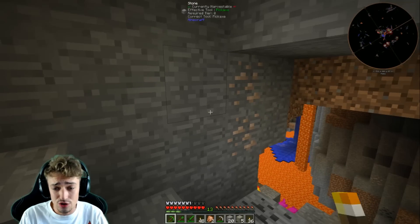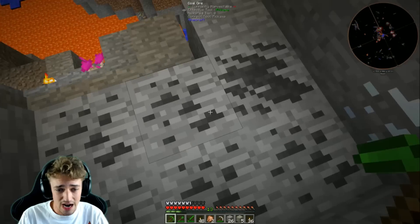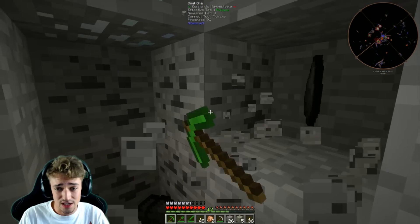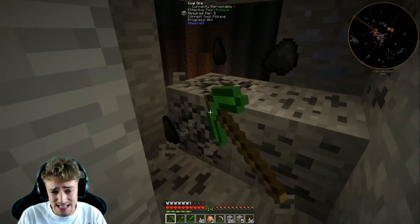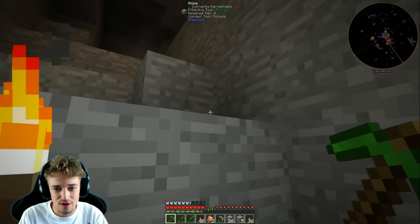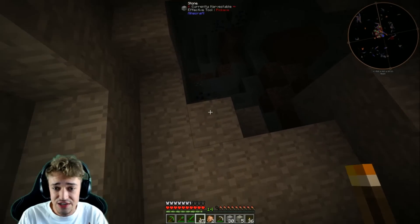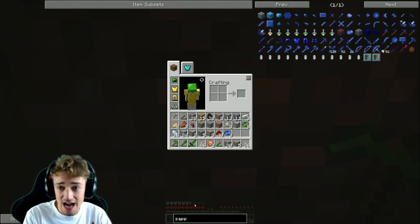Holy crap this is a huge cave system. I can't even pass up this iron right now because it's such a good material to have a bunch of. Dense coal too — we get some more coal, which we're gonna need anyway for the turtle since it runs on coal. We might as well pick it up now. I don't even know where to go from here — this is a giant cave. I think this is one of the biggest cave systems I've ever stumbled upon especially in FTB. Oh — sapphire! I'm pretty sure sapphire makes tools just as good as diamond.